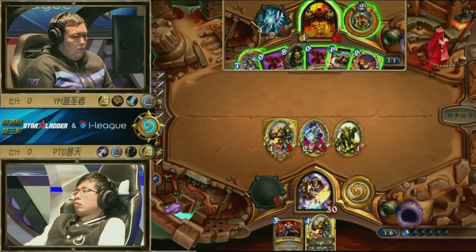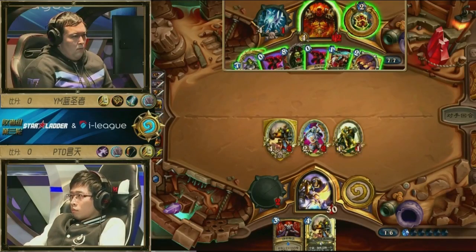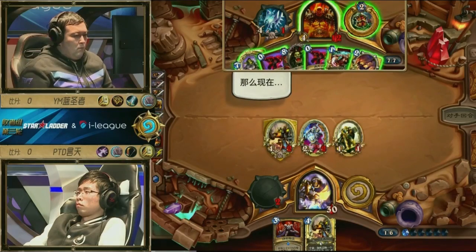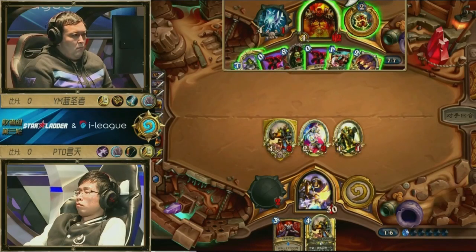Maybe didn't think about it too much — 12 health though. He's bleeding pretty heavily here, especially for turn six against a mid-range Paladin. A deck that's not really known for being as aggressive as this. It's definitely rough. Do you need to Whirlwind and Inner Rage to see what the Shredder drops? Then you can maybe hit face and clear. The problem is if he Whirlwinds, maybe he needs to double Inner Rage because it still gives him the chance to play Boom.